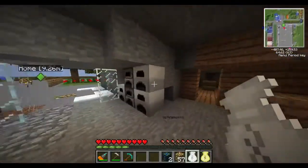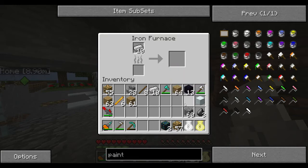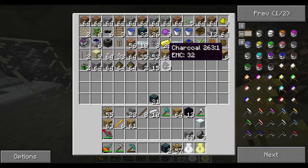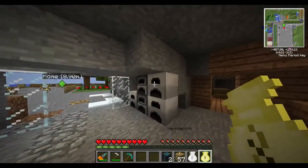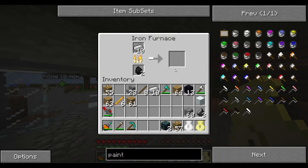And then refined iron — if you haven't done this yet before — is just basically created by putting some iron in a furnace. You put an iron ingot in a furnace and we've got some charcoal here that we made last time, so we could just use that. Once you're further in the game, a lot of these things can be created in your energy condensers.